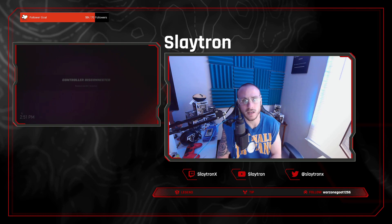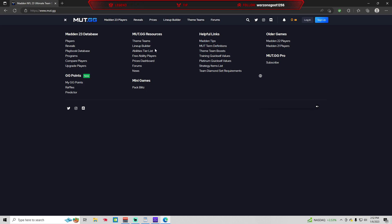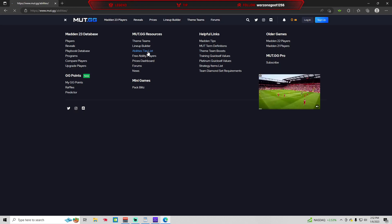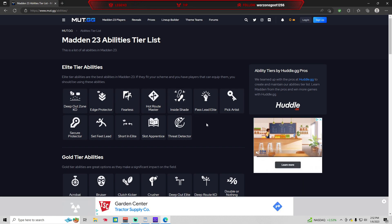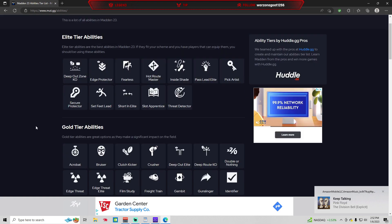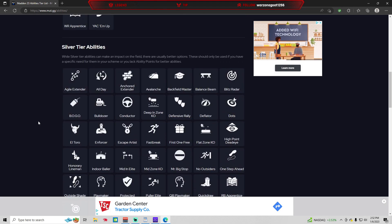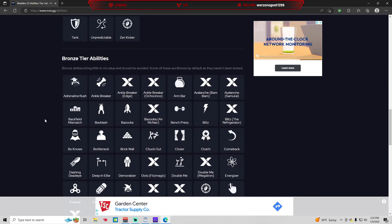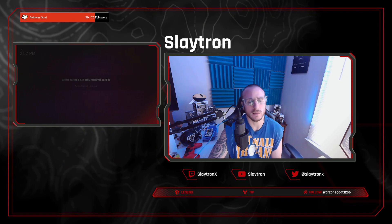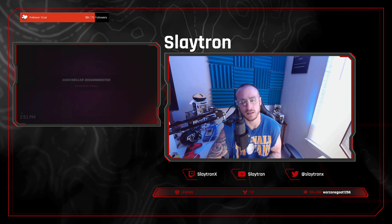This is arguably the most important topic to consider when building your team, and that's going to be the abilities that you intend to use. Over on MuttGG, if you come to the top left-hand corner and click on the hamburger icon, we can scroll over to an abilities tier list. This shows you all of the abilities in the game ranked by tier: elite tier abilities, which are considered the best; gold tier abilities, which are good if you can get great value; silver abilities, which are okay given the situation; and bronze tier abilities, which are typically the ones you want to stay away from.